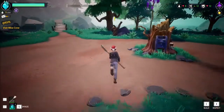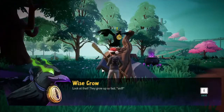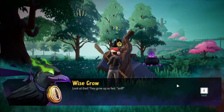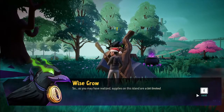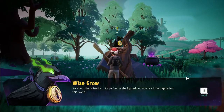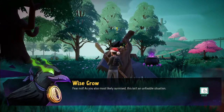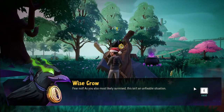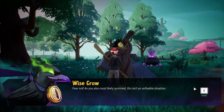Let's go talk to Mr. Old Man Crow over here. Look at that — they grow up so fast. Old Crow says supplies on this island are a bit limited. As you may have figured out, you're a little trapped on this island. Fear not — as you also most likely surmised, this is an unfixable situation.